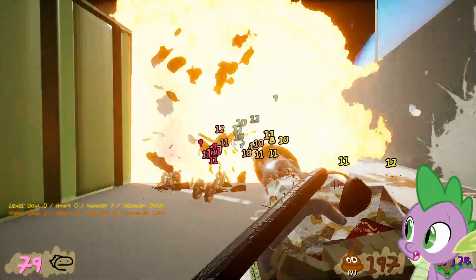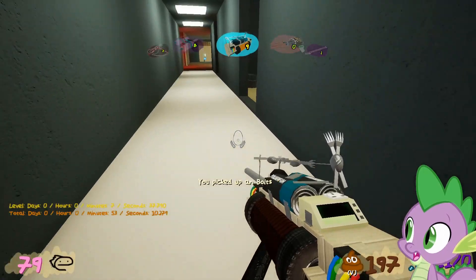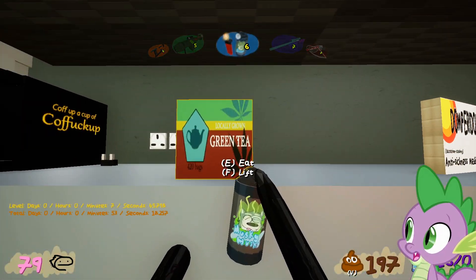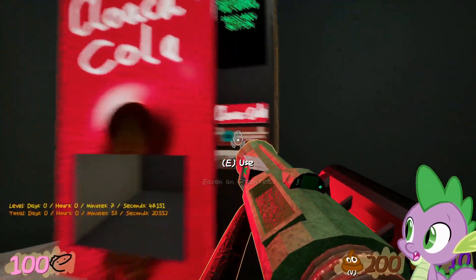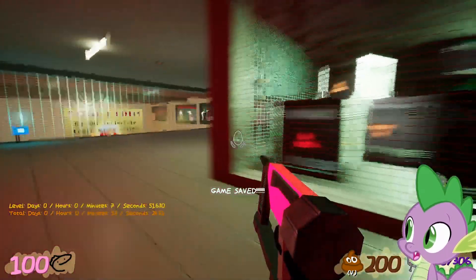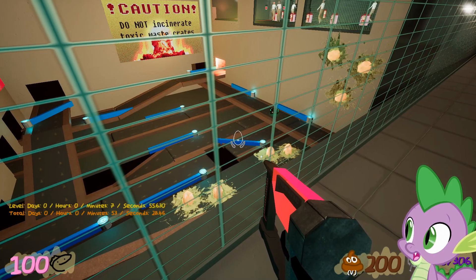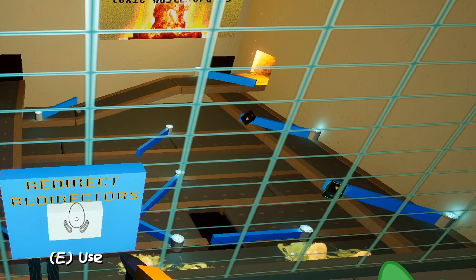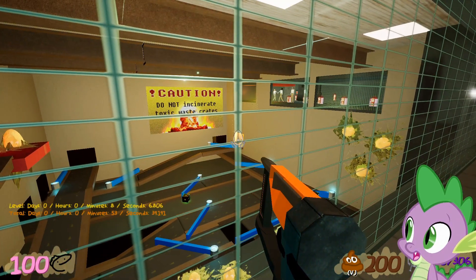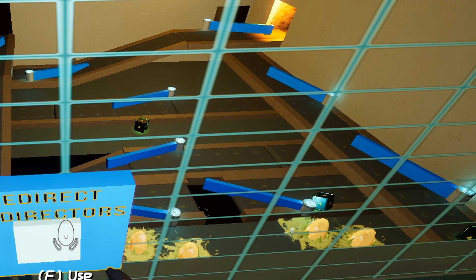There are two tanks here and frankly you're not equipped to deal with them if you don't have the milk gun, so I'd recommend bringing that out and tearing through. There's a bathroom to your right, but there's a staff room here which is kind of great because there's a coffee machine — infinite healing — as well as general healing out and about and a vending machine. I am going to attempt to do this part first try.